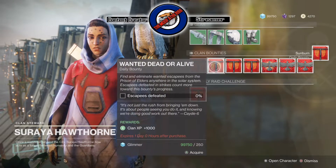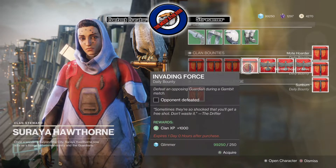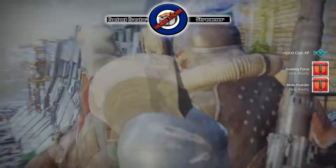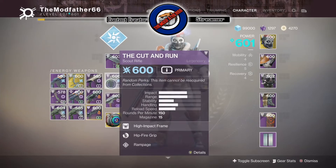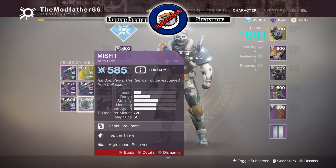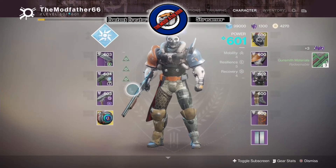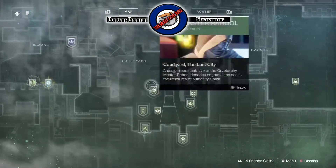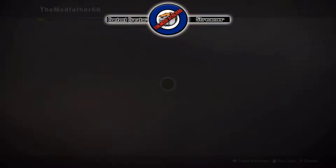We got an energy weapon - 604. So we're at 601 as it stands. What else can we get? Oh yeah, there's Ikora - we need seven more bounties, easily do that.